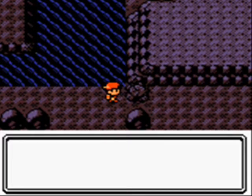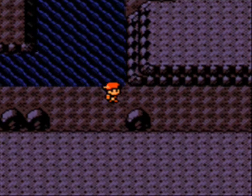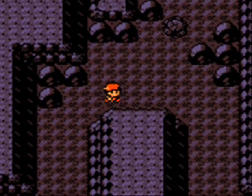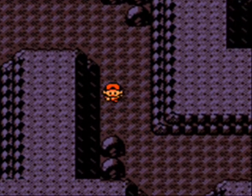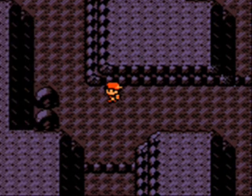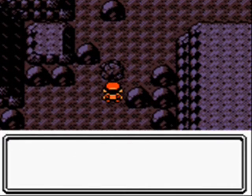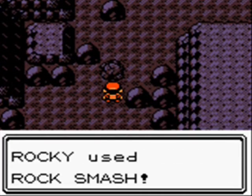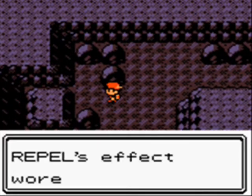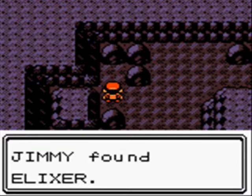This area is near the route where you head to Violet City. You can find some Pokémon here but it's mostly Krabby. Let's go this way for some items — I believe it was another Krabby this time. I set my Repel back up and found a little Elixir.